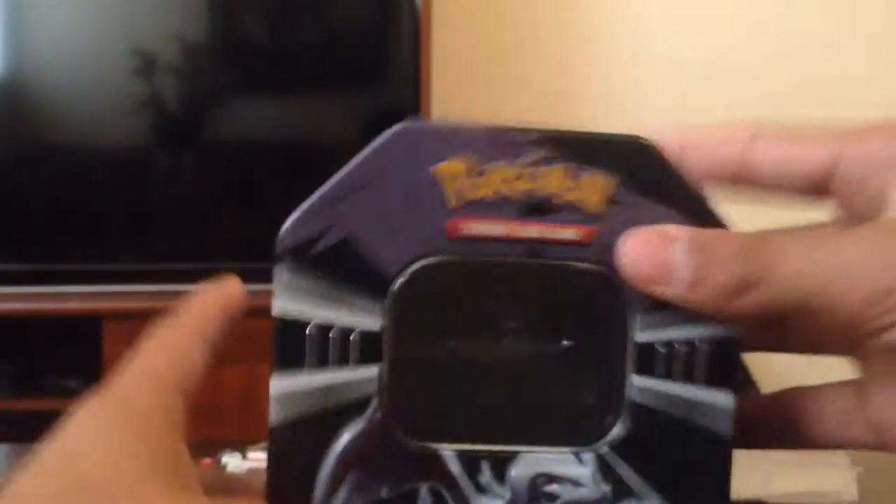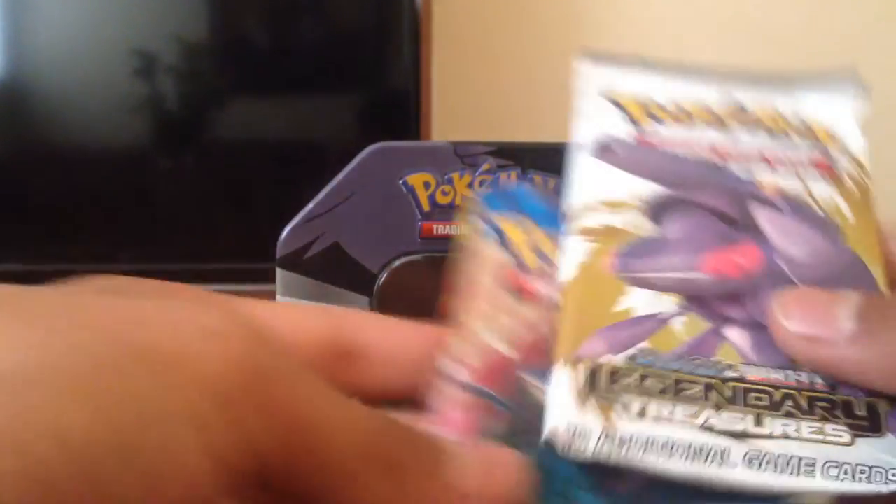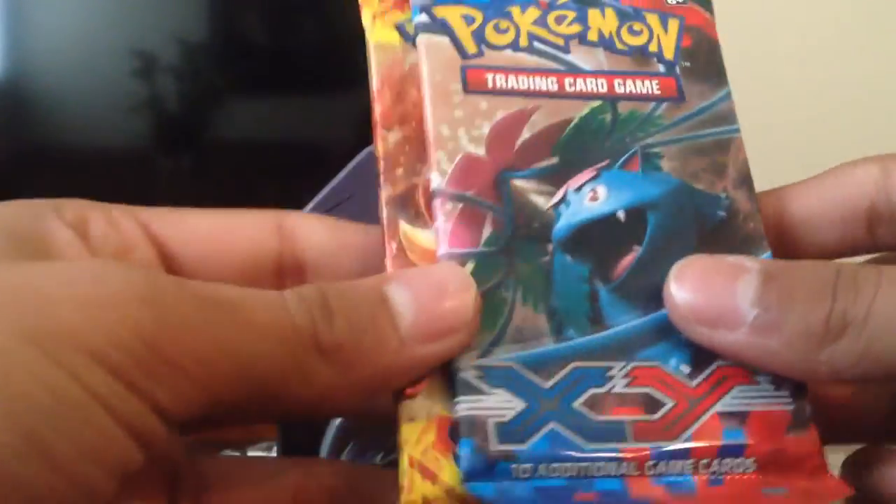If you guys want to know, there's just that. Hopefully we can get something good out of them. I kind of want a good card, like at least a holo. We're going to go in this order: X and Y, Flash Fire, and Legendary Treasures. First off, we got this awesome Venusaur pack.